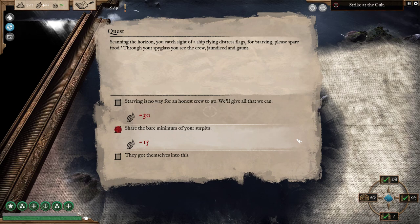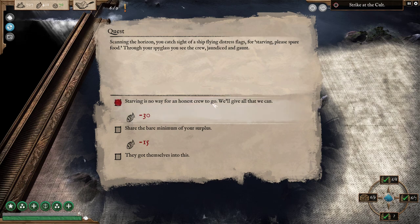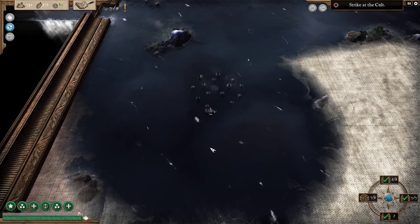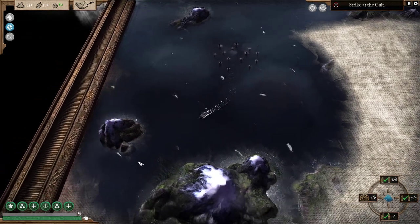Starving is no way for an honest crew member to go, so we give all that we can. Scanning the horizon, you catch sight of a ship flying distress flags — please spare food. We've got plenty of supplies, let's go ahead and share. They gave us money and we got crew morale, so that was a pretty good deal.